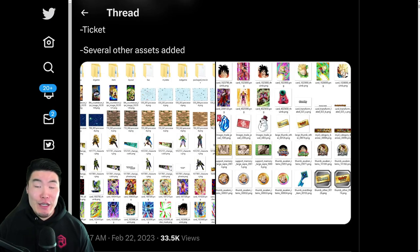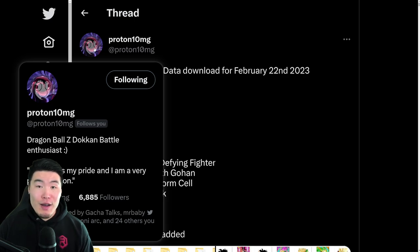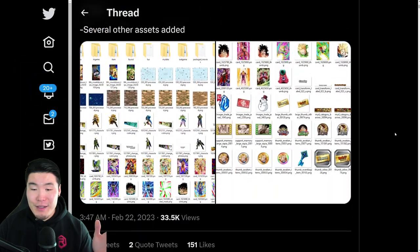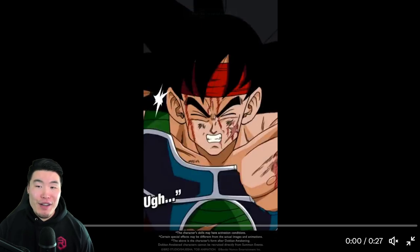Alright, so early this morning we got a new data download on the global side of the game — a massive data download, actually, with a lot of assets. In this video, we are going to be breaking down everything that it contained. But before we jump in, I do want to give a shoutout to my boy Proton10MG on Twitter for posting all the assets. If you guys aren't already following him, definitely go ahead and do so. He is getting closer to 10k followers and he definitely deserves a lot more than that. So, with that said, let's scroll down a little bit here and start with the first thing, which is a new promo movie for Global's next Dokkan Festival unit, which is Bardock. Let me just pause the music here and enjoy.